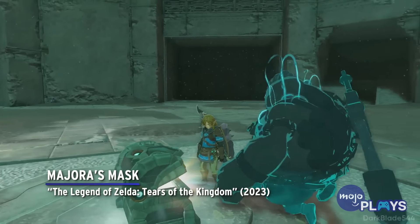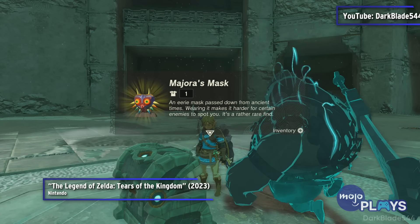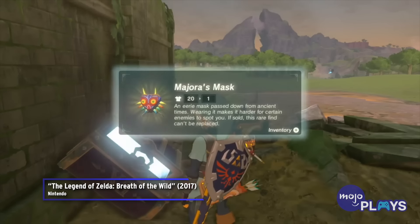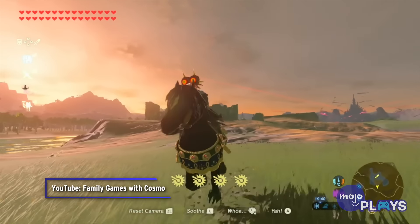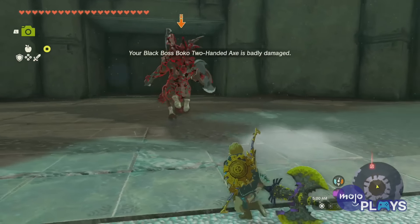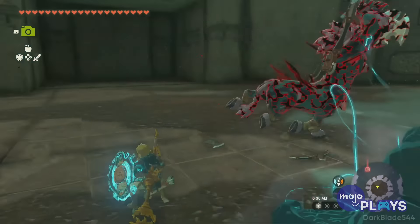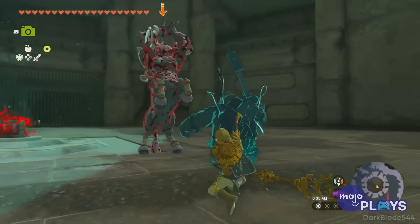Majora's Mask — The Legend of Zelda: Tears of the Kingdom. Majora's Mask was added as a highly useful item in the DLC for Breath of the Wild, letting Link approach most enemies without them attacking. For Tears of the Kingdom, though, Nintendo decided to test our combat prowess to make sure we were worthy. In the sequel, the mask is found in the depths, directly beneath the Colosseum Ruins on the surface.